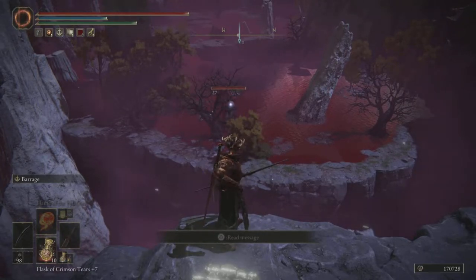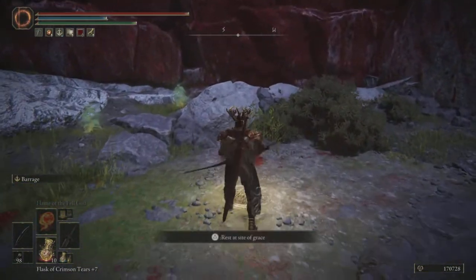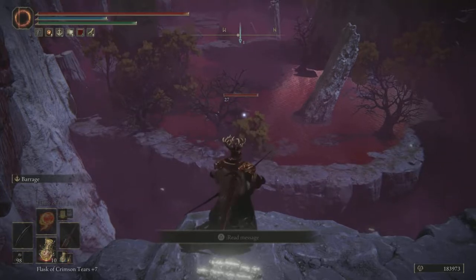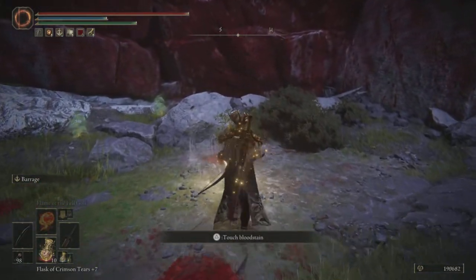How's it going guys, today I'm gonna show you the best rune farm you can do to gain 50,000 runes every single minute easily. All you gotta do is come to this ledge right here, shoot this bird with a bow, and he walks right off the edge and gives you over 10,000 runes every time he dies. You can just keep doing this over and over.